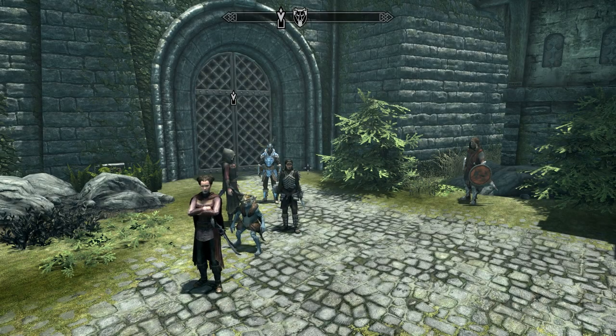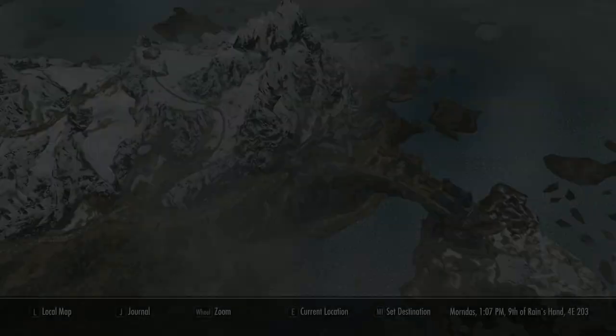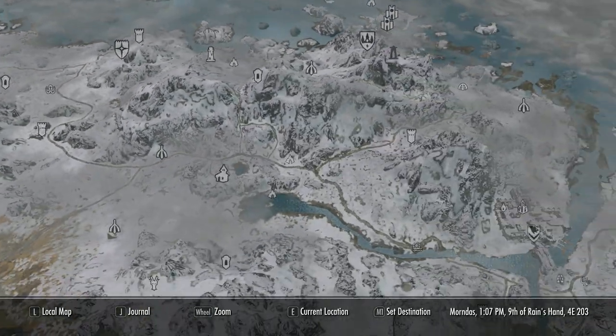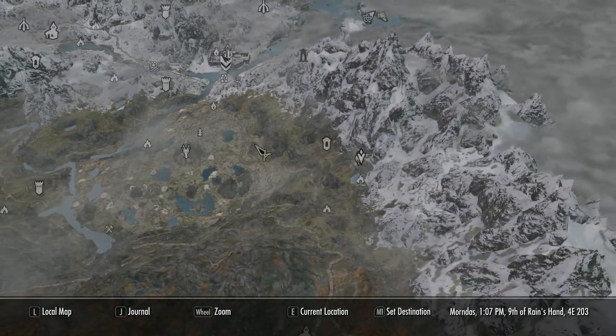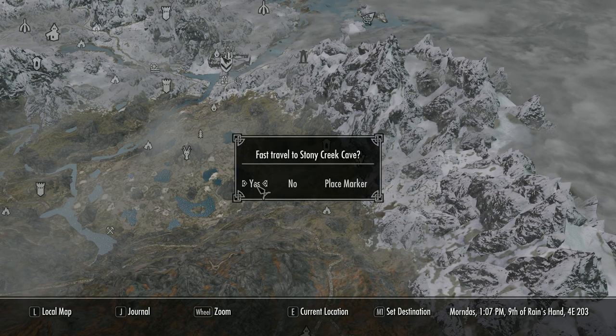How's it going? Good to have you back for part nine of this playthrough of Skyrim's Civil War storyline. We're now well into the whole series of battles for strategic forts around Skyrim and we've just taken Fort Sungard. Now we're off to Fort Amol for the penultimate fight before the final battle at Windhelm.